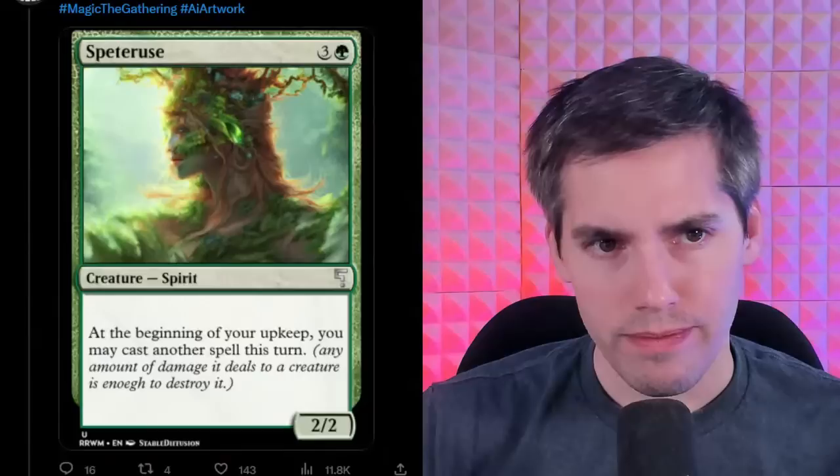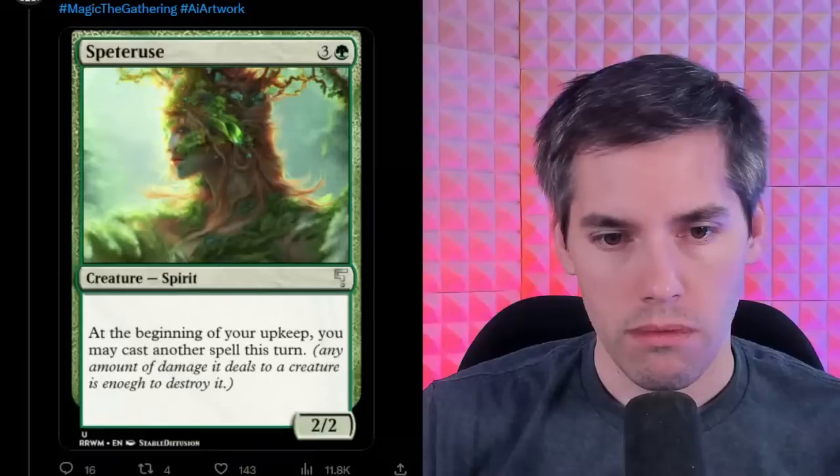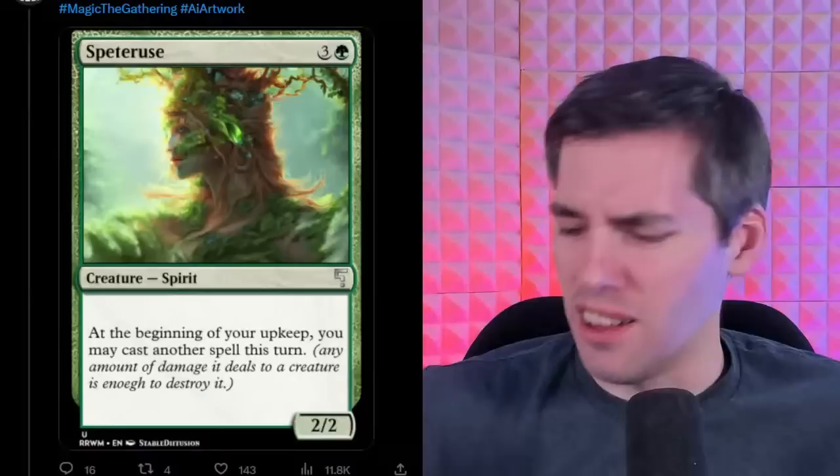Spetter Use — green 3-generic for a 2/2 spirit. At the beginning of your upkeep, you may cast another spell this turn. Any amount of damage it deals to a creature is enough to destroy it. That just didn't make any sense at the end — you may cast another spell and it gives the card Death Touch in reminder text form.